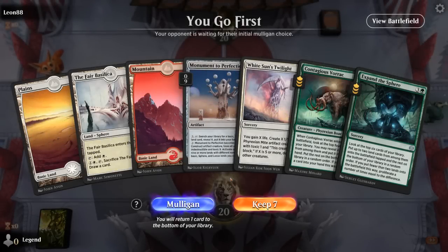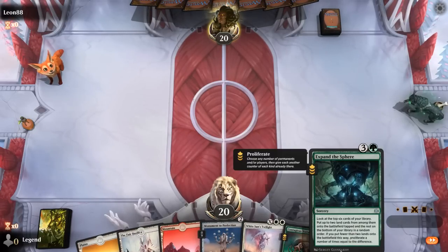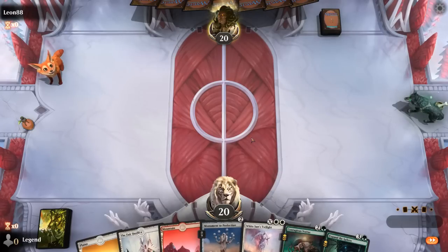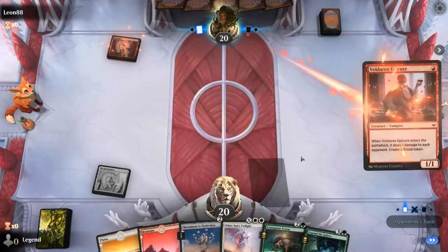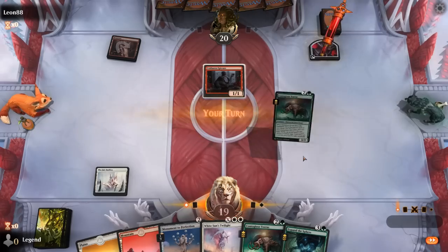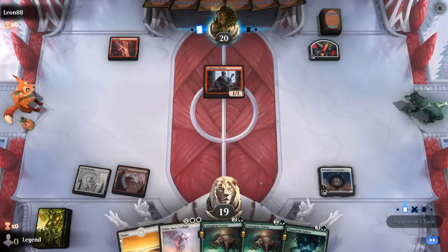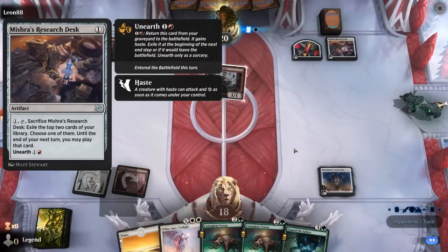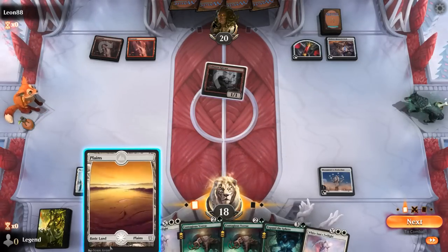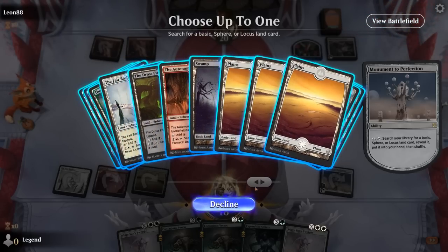Game 6: We're on the play. Hand's not perfect, missing green, but Monument can eventually find it. We're on track to cast a turn 4 Expand the Sphere and already have double white for our Sweeper. Opponent on red aggro — turn one Epic, could also be Sacrifice. Not a matchup where we want to stumble. We find an untapped green source for Vorrac. Looks like it's more of a Sacrifice deck so we won't be under quite as much pressure early, which is good.